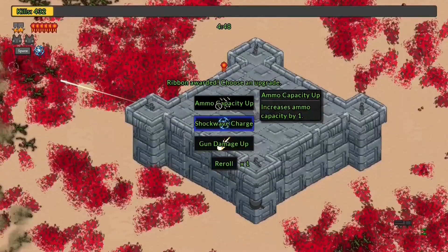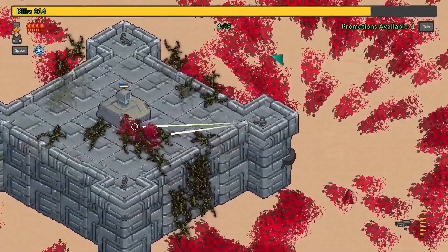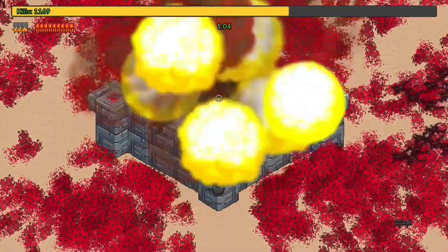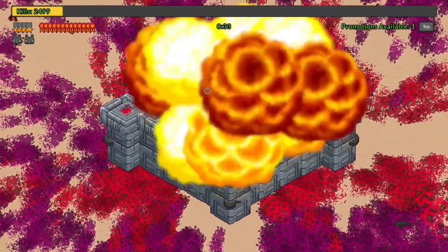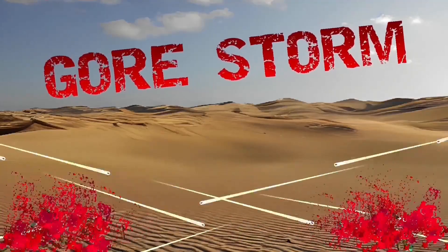In the current early access release you will get 7 weapons, like a rocket launcher, railgun, flamethrower and more. At the moment there are 2 mission types with 7 enemy types and around 40 gameplay upgrades. It's simple and easy to pick up. Don't be fooled by the lack of content when you do your first run — after a few rounds you will start to unlock more stuff because dying is surprisingly profitable.